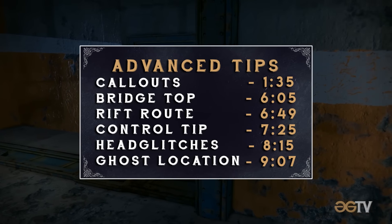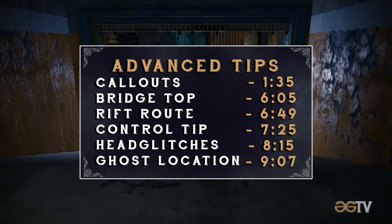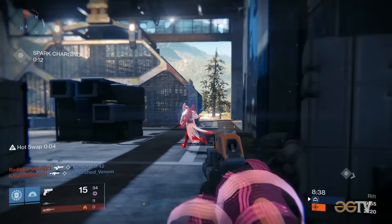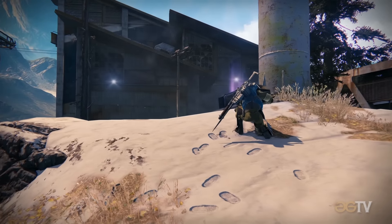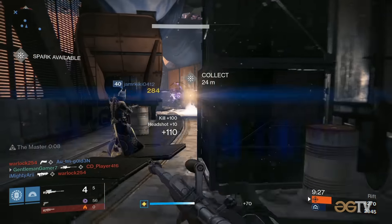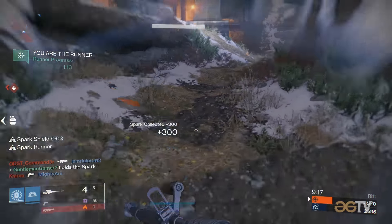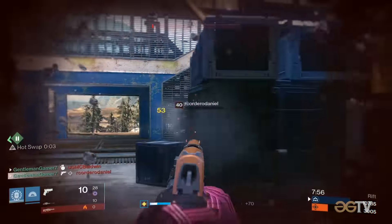If you're looking for more advanced tips like callouts or head glitches, you can find them by advancing to the times shown here. Frontier is a medium to large map that can be found in all PvP playlists. It's especially well suited to Rift mode and was likely designed with that game mode in mind. The map has also been featured in Trials of Osiris.